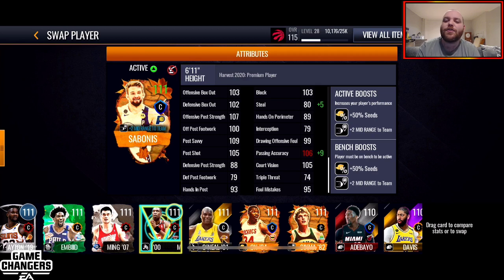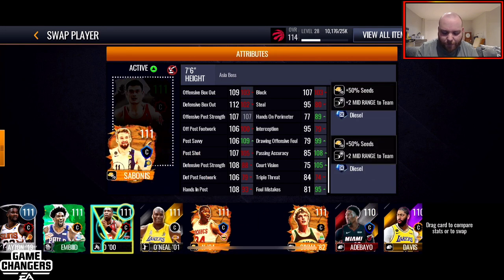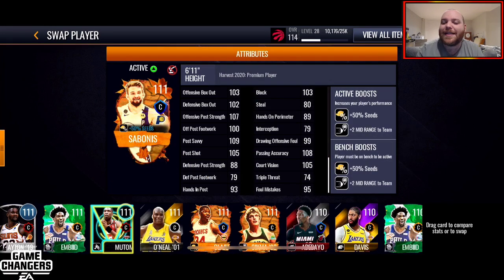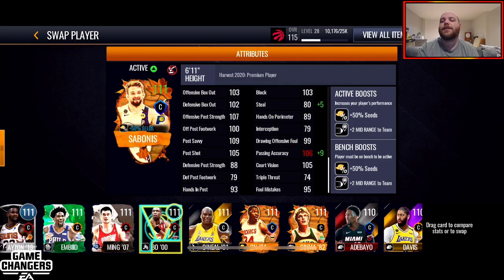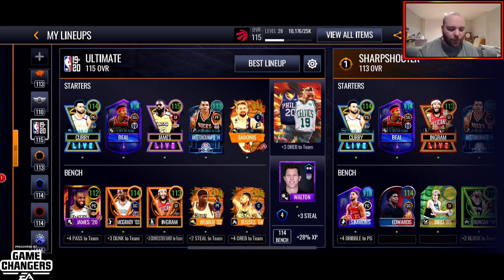And then you go on to the second page of the card. He's got a 103 block. His pass accuracy is surprisingly also being nerfed a little bit. Actual pass accuracy is a 108, so that's going to drop down to a 106 with my boosts, but a 108 pass accuracy is real nice. 103 and 102 offensive and defensive box out — really solid. 107 offensive post strength, 109 post savvy. So a really good post player, a good rebounder for his size, a good shooter. Just a really strong all-around card.